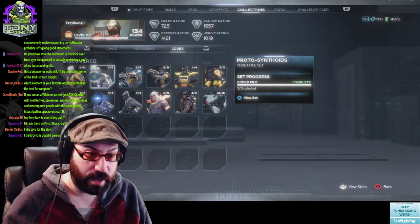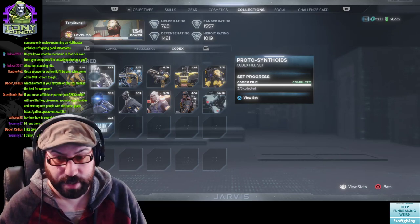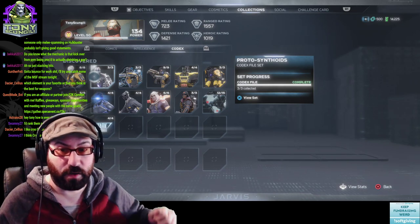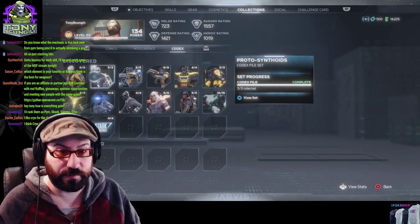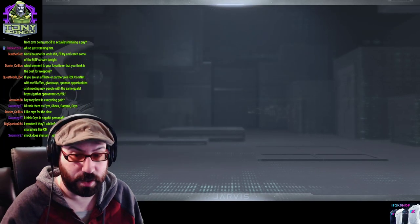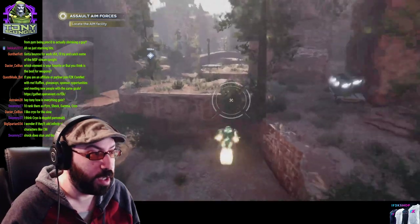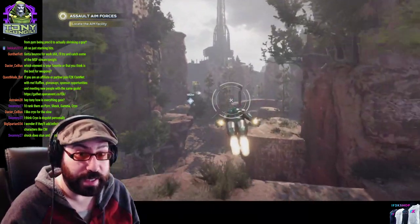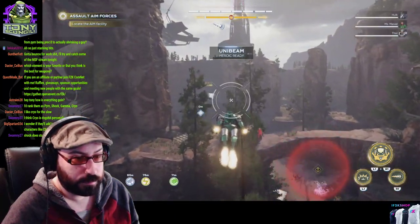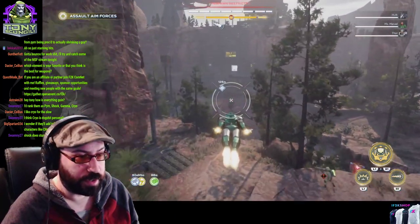Fun fact about cryo: if your opponent is slowed, your timing on their dodge is off because it slows how long it takes them to charge, so the dodge window is different. If you have the timings to dodge specific things correctly and they're slowed, your timing will be off and you'll get hit. It's relevant on the big explosions. Shock does stun, and that's way better.